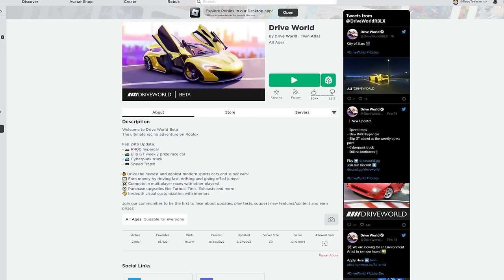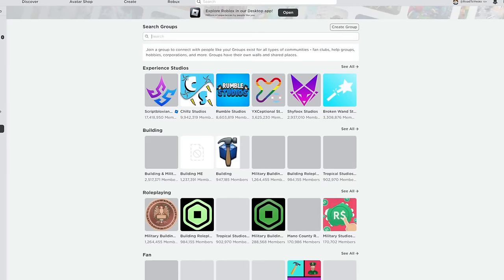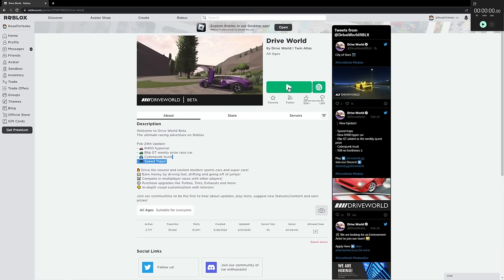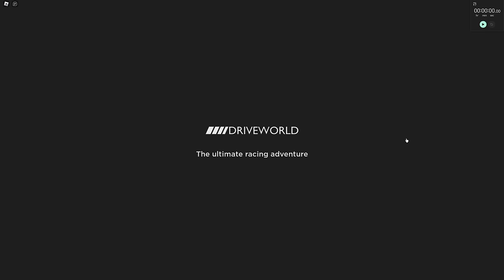Here is DriveWorld, but before that, let's join the group so we can get the extra money multiplier. There we go, we've joined, and now let's go into DriveWorld. We're going to load in, and as I do that, I'm going to start the stopwatch and keep that going until I finally get Yesco. Here we're in DriveWorld — let's start the timer now.